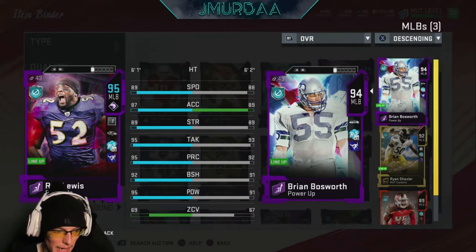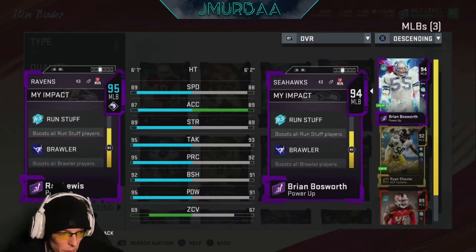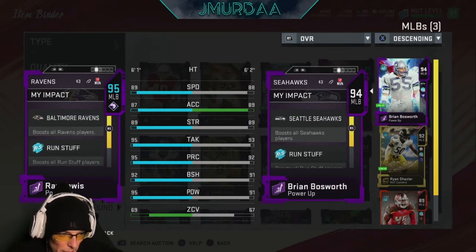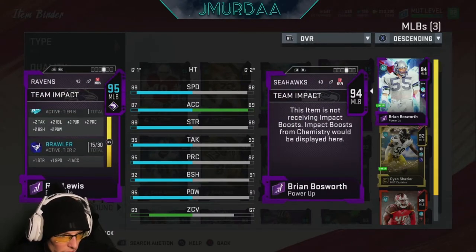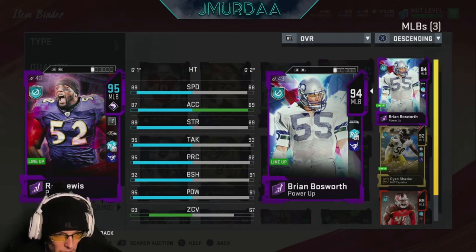Keep in mind Ray Lewis is powered up and does have Brawler for run stopping. I believe Baltimore Ravens — I don't have five power-ups though. He does have all his stats plussed out. I'll show you what Brian Bosworth also has plussed out. To be honest, these cards are about the same. Speed-wise it's 89 on Lewis compared to 88 on Bosworth — about the same.